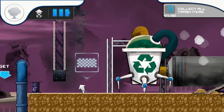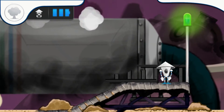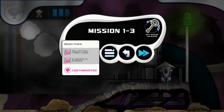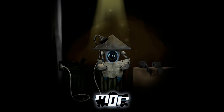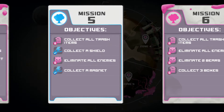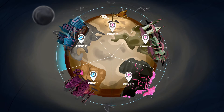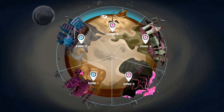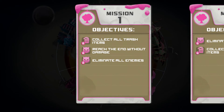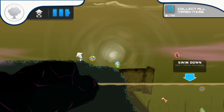Here's the thing that really bothers me about this game — something inherent to its design. Because you keep moving, a lot of these levels you're going to miss things, especially on your first playthrough of that level. You're going to be missing trash items, missing enemies, not getting all the objectives. Imagine seeing a collectible and then it passes right by because you don't realize you need to jump at that moment — and you can't do anything about it, you just have to keep going. That always kind of sucks.